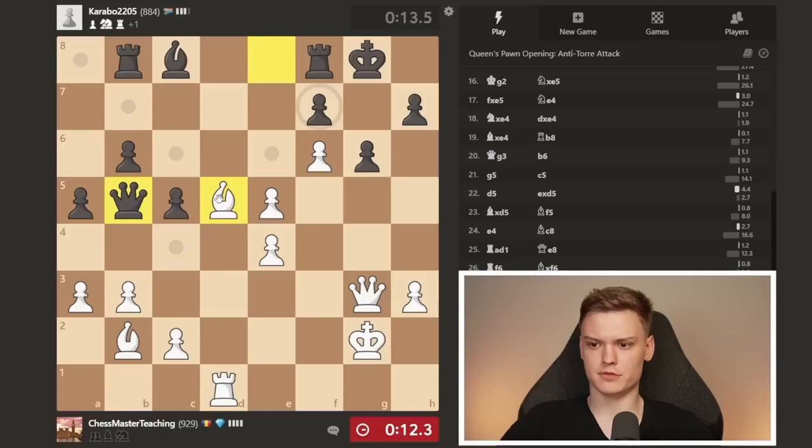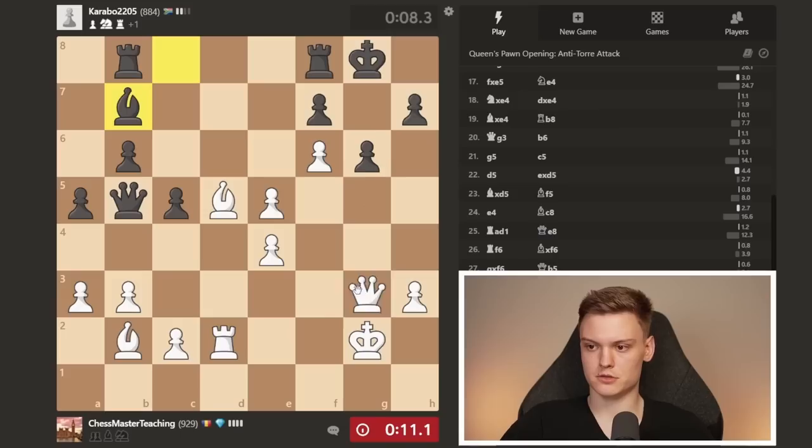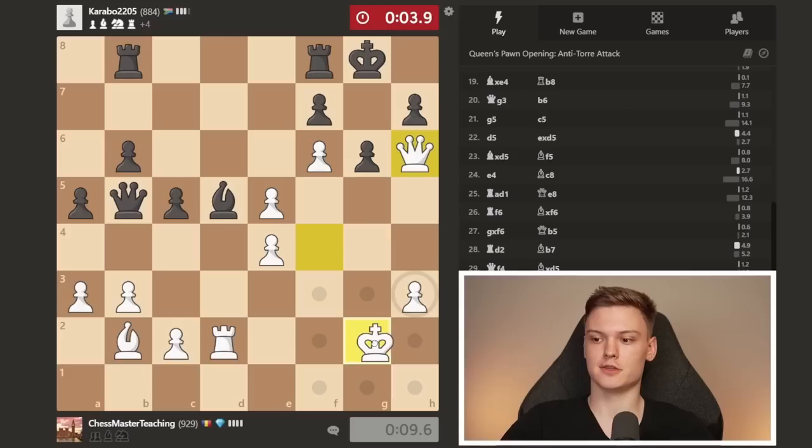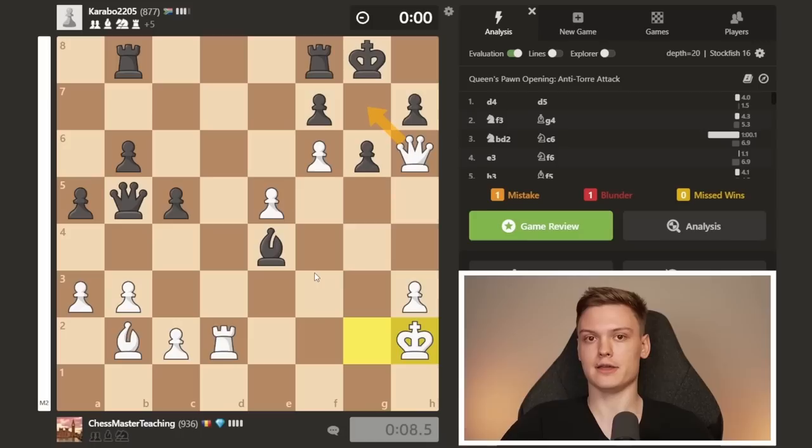He's getting a little bit too aggressive. Not going to allow any checks. If we avoid checks, this is going to be a mate. He's going to take, excited — but this should be the last nail in the coffin. Quinito is not a thing and he has no checks. We went on time, but mate was literally unstoppable.